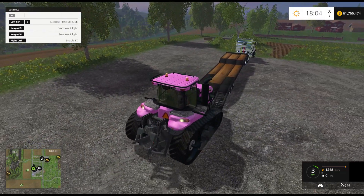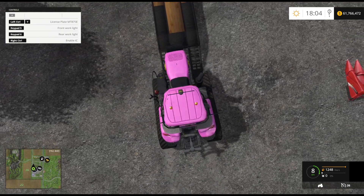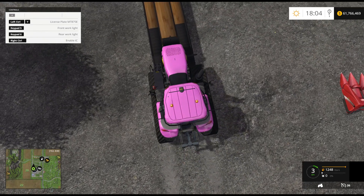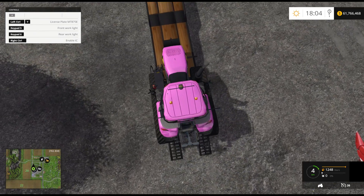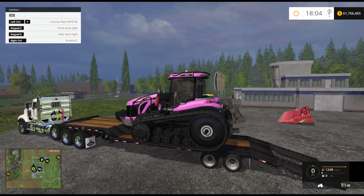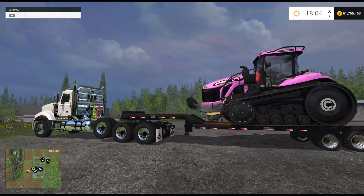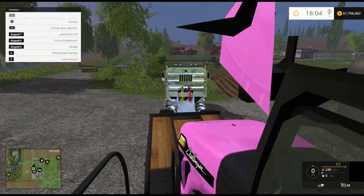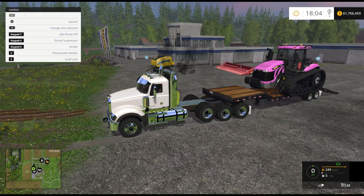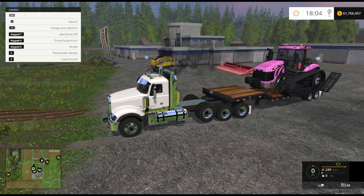This one's going to be too wide — might have to go get a low boy. Actually, we're going to park it right about there. That should be about balanced right on there. Let's go ahead and lock the load, fold the ramps, and then we're going to go.